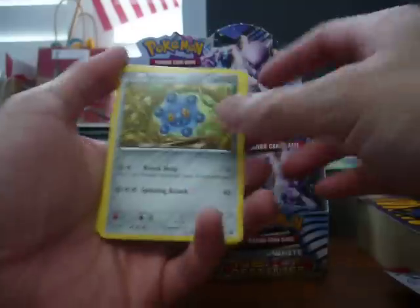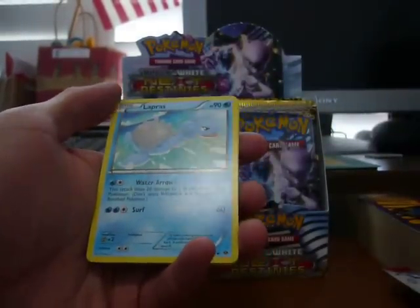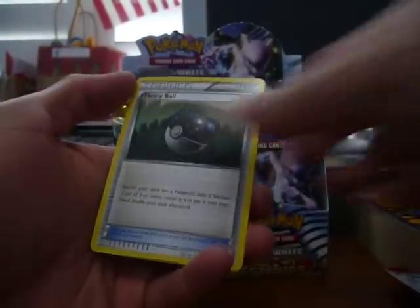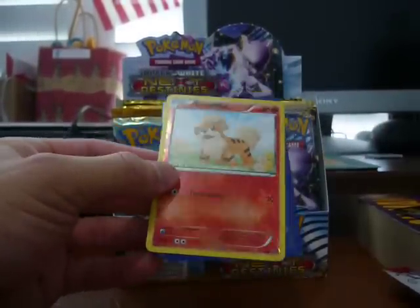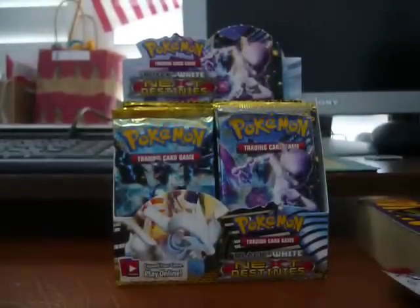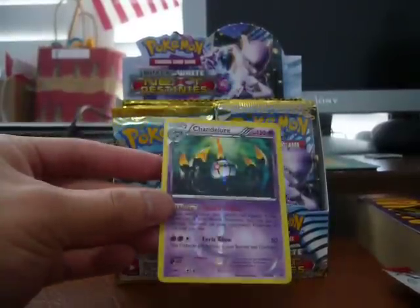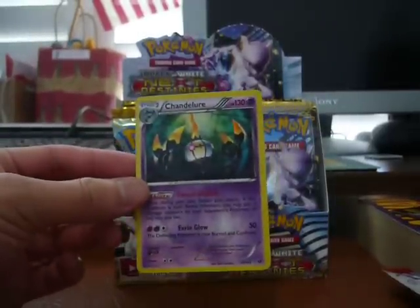Last pack: Bronzor, Ferroseed, Cubchoo, Pansage, Grimer, Double Colorless, Lapras, and a Heavy Ball. Reverse holo is a Gurdurr, and our last rare is a Sigilyph. So I've only pulled one holo in this part, but I did get the super sweet shiny — it just feels so nice. But yeah, that's it guys, peace out.